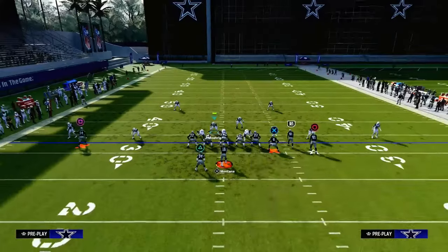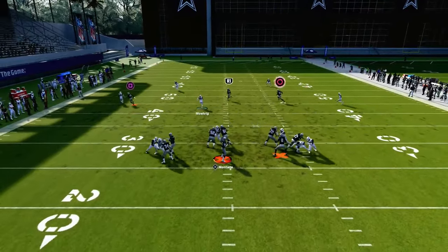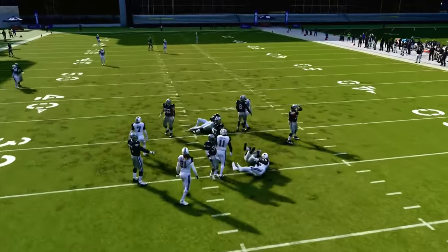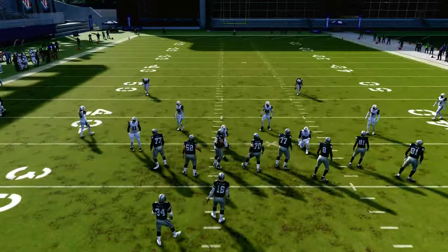The six-man out of Dollar is probably the only six-man in Madden that has the potential to come in even if they block seven. Sometimes the slot corners will loop around the outsides of the tight ends, but this is a really good blitz regardless of formation.